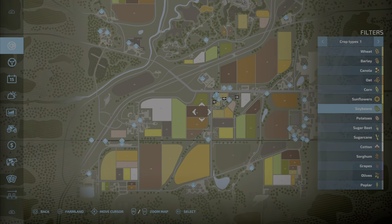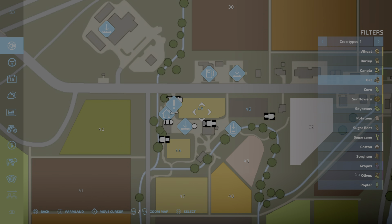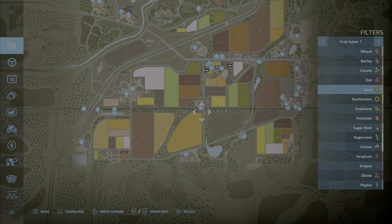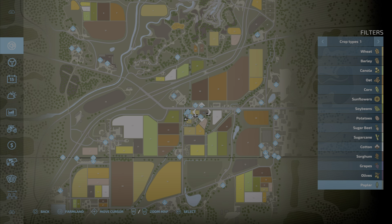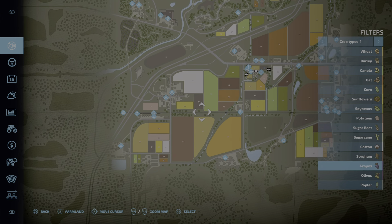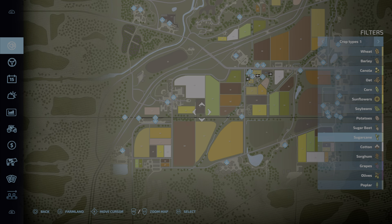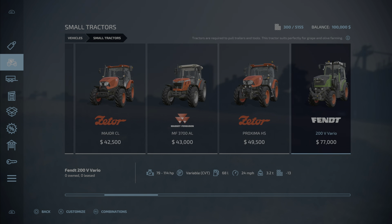Zooming into the map, it looks like we only have three little mini fields - we have wheat planted in two of them and nothing planted in the third. We'll also look at some new stuff. We have sorghum, grapes, olives, poplar trees - all crops we can do now. Right off the bat, cotton, sorghum, grapes, and olives are new from last year's game, as are poplar trees. We're going to get into all aspects of the game in this let's play.